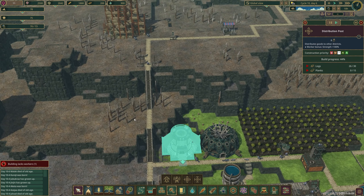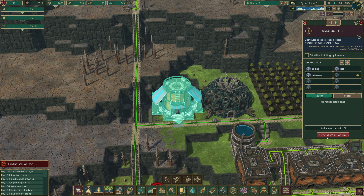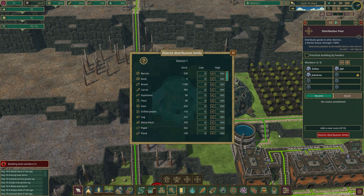Now that we have those limits set up for this district, we just need to wait for the distribution post to finish building. The distribution post has been completed. It also has district distribution limits on it — this is for the district it is in. It's universal with the drop-off point but applies to district 1. For your main district you probably do want to set some limits on how much you're going to send out, because the last thing you want is to put your own district into a shortage because it sent everything to another district.